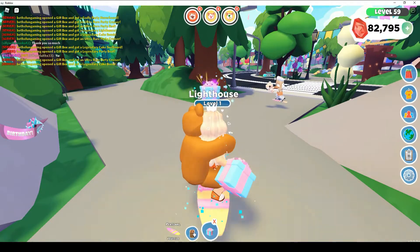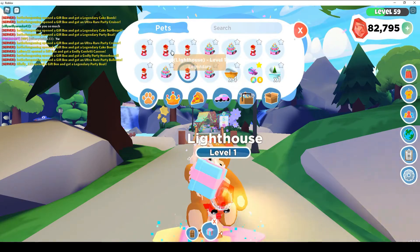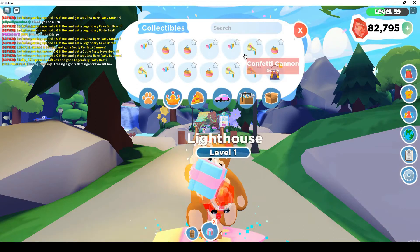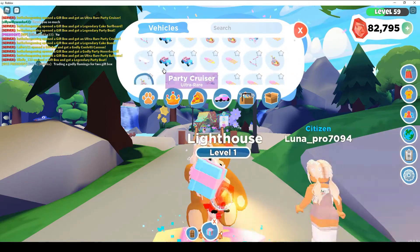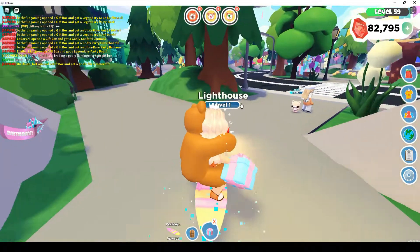Okay guys, I'm back again. After that bunch I got a lot of Lighthouse legendaries — I seem to get more of those. I have six of the lighthouses and five of the party ones. I got a bunch more of the Party Balloons — they almost look like a cannon. Excuse our cat, she's being a little noisy. I got another Party Boat and a bunch more of the cars.